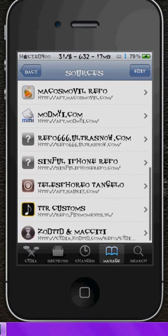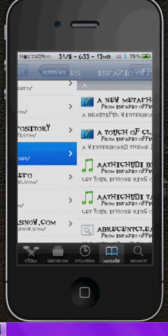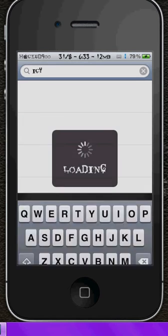What you have to do is add repo.ispazio.net. Once you've got that, search ICY and just click search.